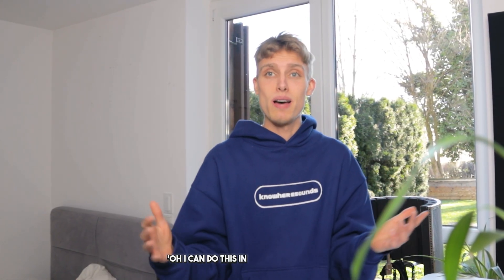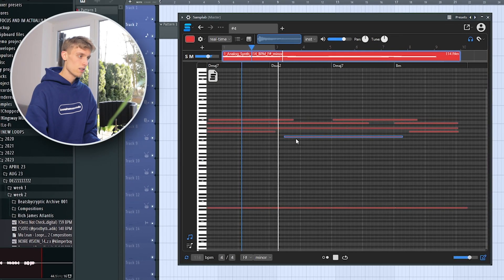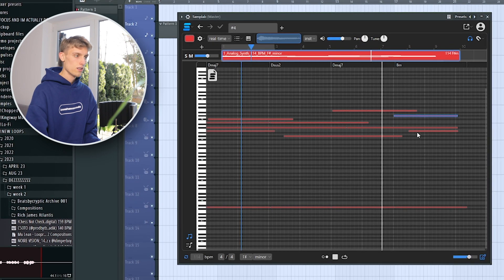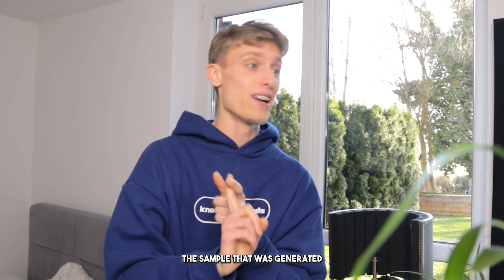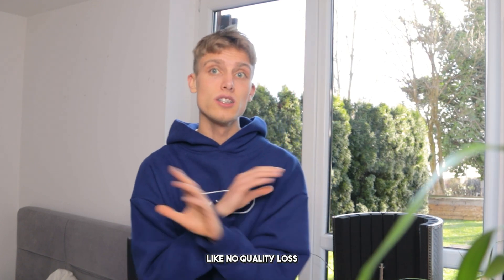Now you might be thinking, oh, I can do this in Melodyne as well. But with this plugin, it will not affect the sound quality at all. This is just an example, but as you can hear, it does not affect the sound quality at all and lets you change the MIDI notes of your audio file however you want to. So combining these two, you can generate crazy samples and then literally change them however you want — you got every single possibility. You get all the stems from the generated sample, you can change the MIDI notes, and it will sound perfectly fine with no quality loss.